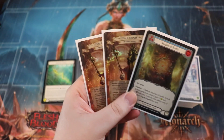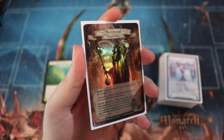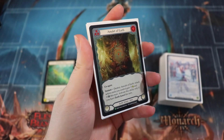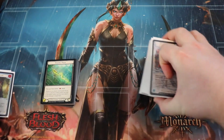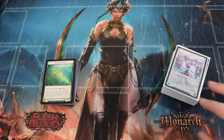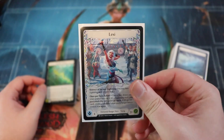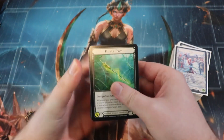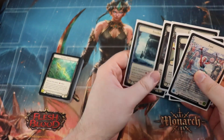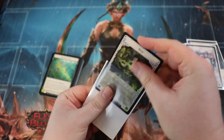These are actually some of the promos that came with the Channel Fireball bundles. Look at this awesome looking foil Librarian. We also got these cold foil promos — this is the Amulet of Earth. I'll talk about the amulets a little bit. I didn't have a ton of experience playing Oldhim, but I did play Lexi and also played with Briar. I think Briar's on the back of this Frostbite token.